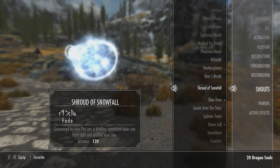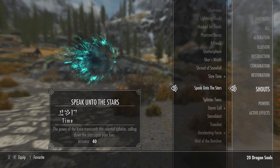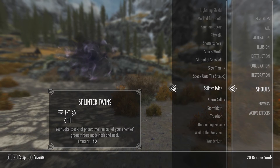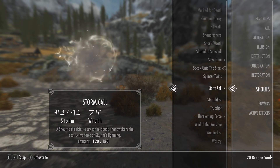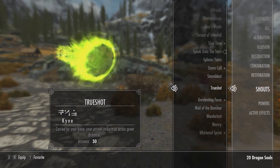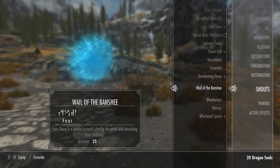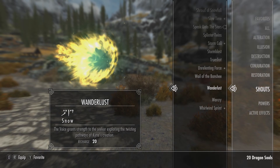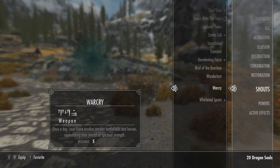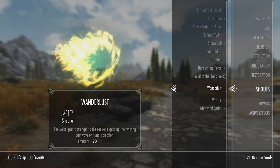Shroud of Snowfall: summoned by your thu'um, a blinding snowstorm hides you from sight and muffles your step. Speak Unto the Stars is one I couldn't really get to work — I did try it out and nothing seemed to happen. I'm not sure if it has to be directed at an enemy, but I assumed it would do some type of crazy shooting star effect. Quite a few of these shouts are buffs or debuffs, so I tried to only look at ones that do something unique.